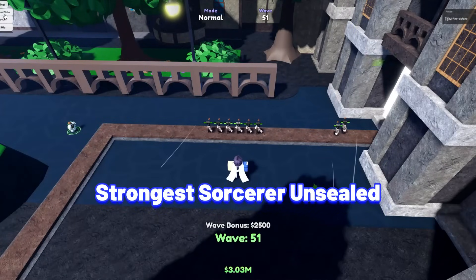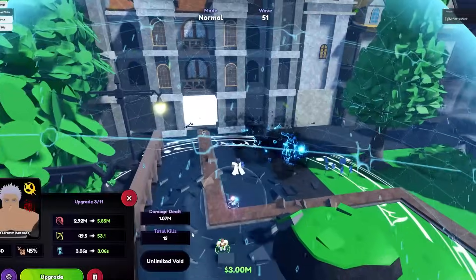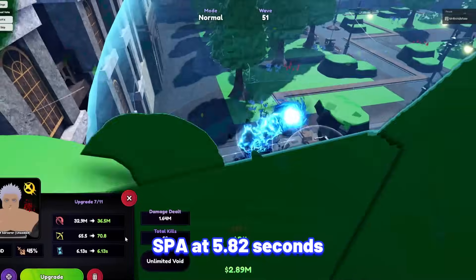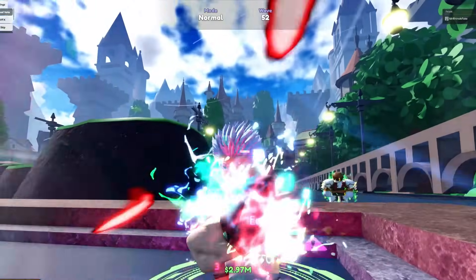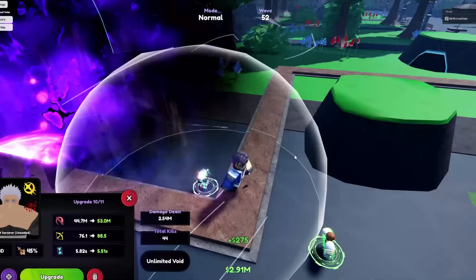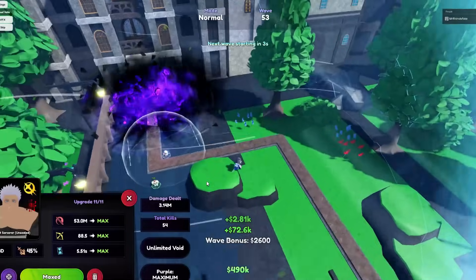Next unit is Strongest Sorcerer Unsealed. Gojo became an extremely strong unit with his insane slow and how incredibly overpowered he is on placement. Strongest Sorcerer Unsealed stats at max upgrade and max level: 53 million damage with his SPA at 5.82 seconds, making his damage per second at 9,106,529, which is incredibly good especially with his time stop ability at later upgrades. At upgrade 3, Gojo gets Unlimited Void — a manually activated time stop ability that freezes every enemy in his range, activatable every 25 seconds in 3x speed — extremely strong for clutching in Legend Stages and portals. At the last upgrade, Strongest Sorcerer Unsealed gets a nuke ability dealing 8 billion damage.